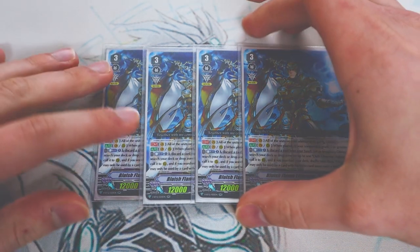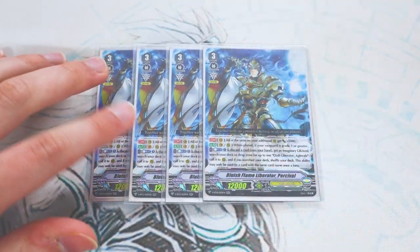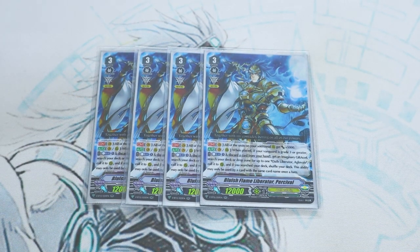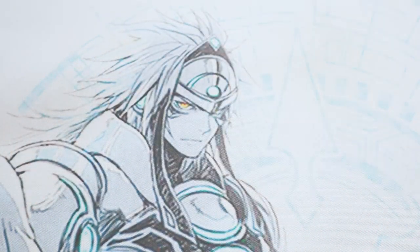So when you call Percival during your main phase, you're going to get an additional XL marker. If you pick XL 2, you get to draw a card, so the card you discarded you're just getting right back. You search your deck for Agravale, so you're deck-thinning and getting another call — that's two calls for Agravain's skill right there. You have a search target for Agravale, you're getting another XL marker, more XL markers means you fill your board up faster. You can do this every single turn every time you see Percival. It's just overall a really, really good card.